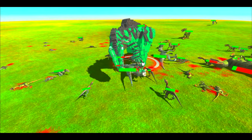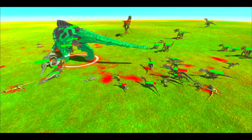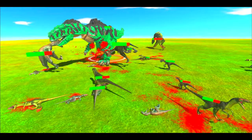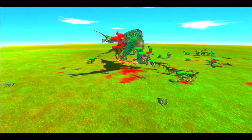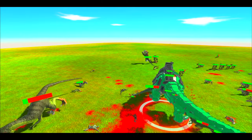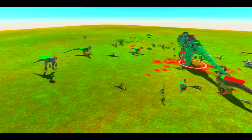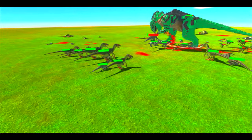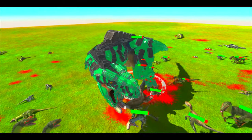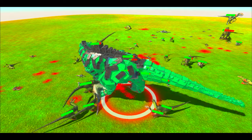Maybe in another video we'll do a more regular dino like the Allosaurus or Kamatops against the Raptor Pack to show you just how powerful it actually is. The big guy is already dead, and it looks like less than 20 health after this — meaning a total of about 60. It does look like the big guy was at 60.